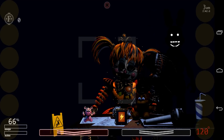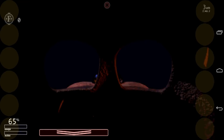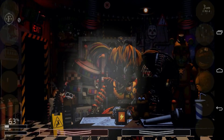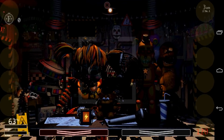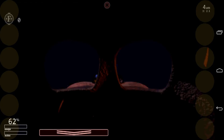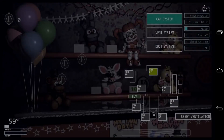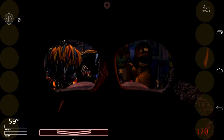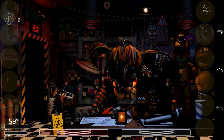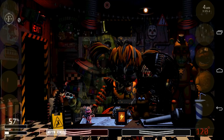I think the reason Phantom Freddy is attacking me so much is because it's 120 degrees — maybe I should turn on the power AC or the fan. I think a good update for this game would be to put symbols on the buttons so it's easier to remember what each one does — for example, put a picture of a fish on Old Man Consequences' button, and a picture of the fan on the fan button.